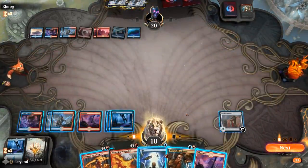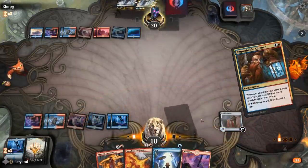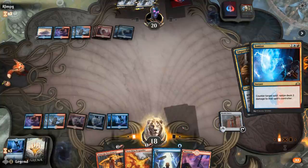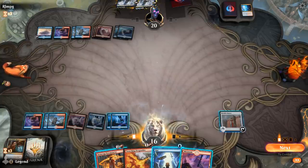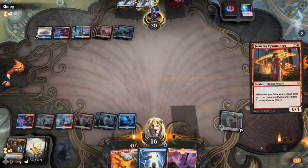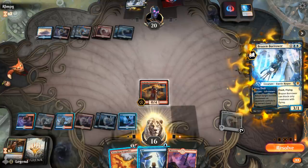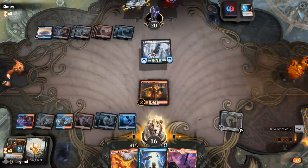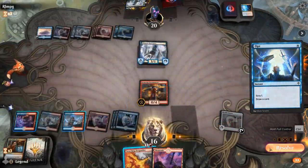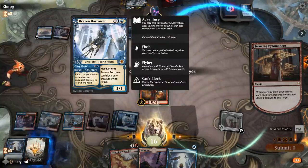Maybe this time they have a counterspell for Alliance — they know about it, so I can't really bait them into countering something else. They had the Ionize. I could play Pyromancer and then still Opt to get some damage out of it. I'll play Pyromancer and pass — if they flash in Brazen Borrower I can still Opt to kill it. Now we've got another Opt for next turn.